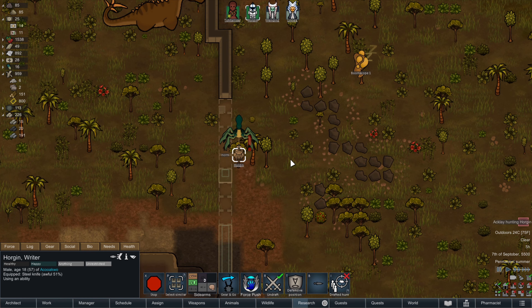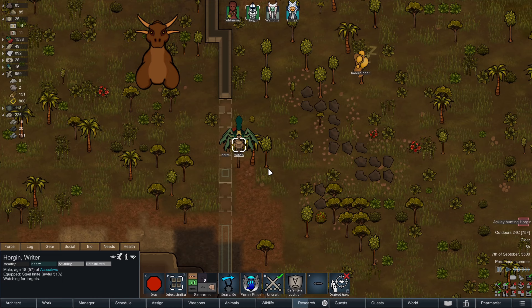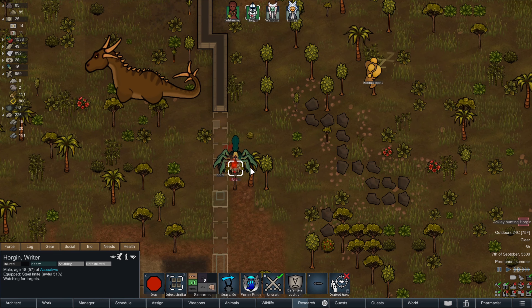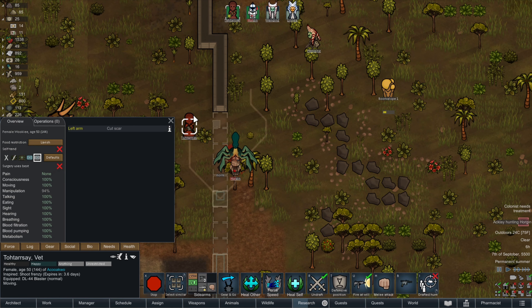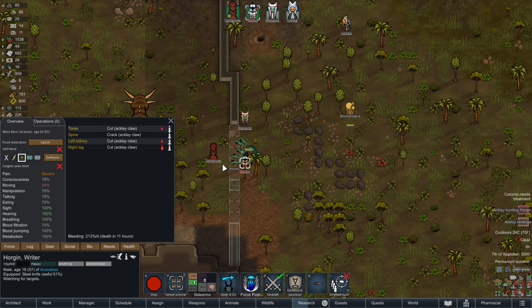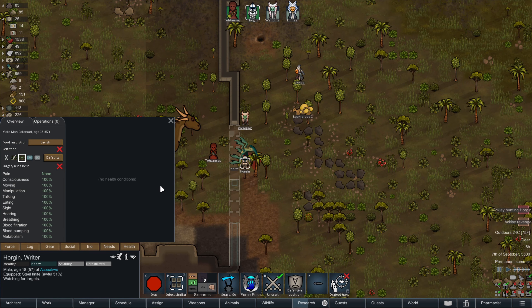Horgan, you're going to try your force push and knock it away. Nope, it didn't work. Run! Let's try this again — he may not be strong enough. He's getting hit. Tortoise is here — just stop there, shoot at point blank range. There we go. Tortorce, can you heal him? Heal other. There we go — and he's fully healed.